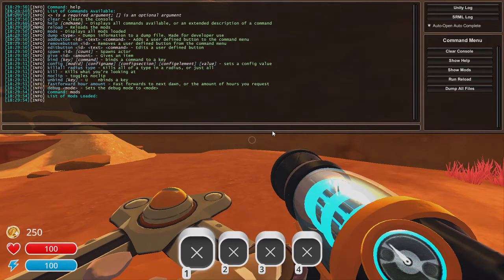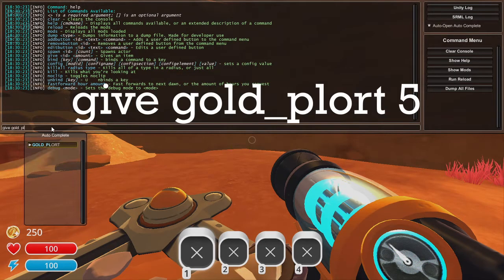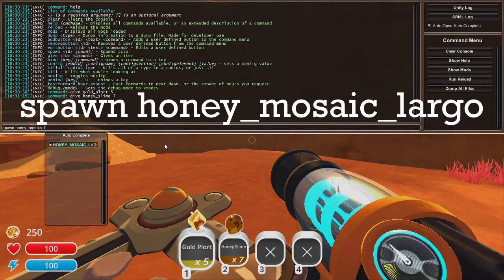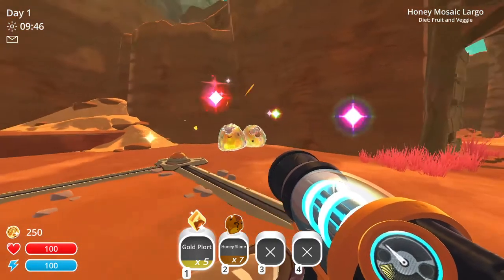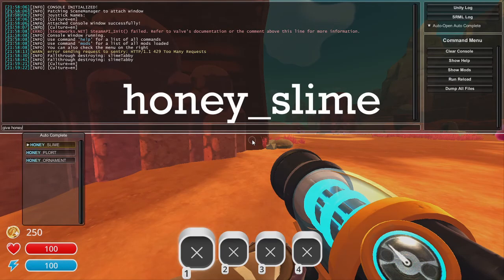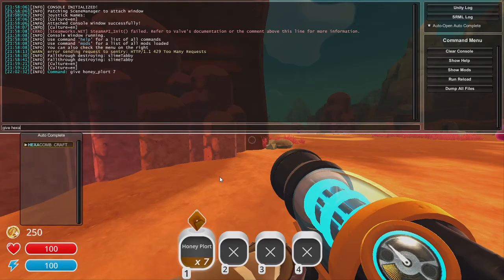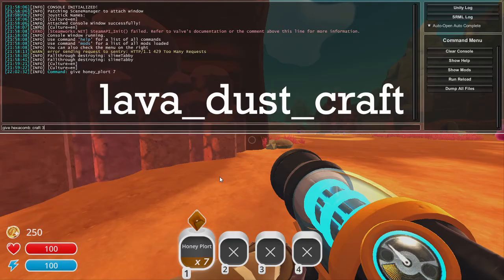The commands I use most often are Give, Spawn, and Noclip. With Give, you need to specify something you can hold, like a gold plort, then put in the number you want. Spawn will make something appear in front of you — this can be something you can hold, as well as things you can't, such as slime toys and largos. When calling items with these commands, you use underscores in place of spaces, so you would type honey_slime or honey_plort. When getting slime science items, you put the word craft after, like hexacomb_craft or lava_dust_craft.